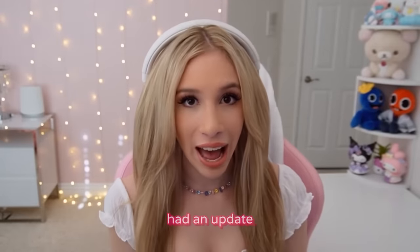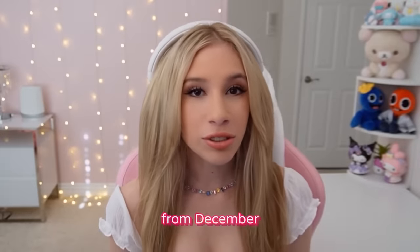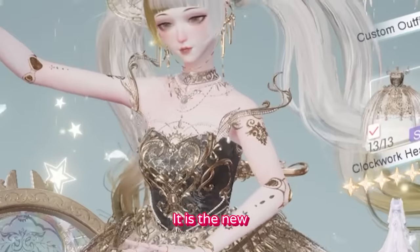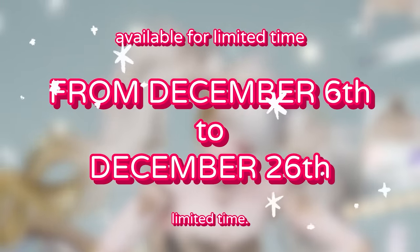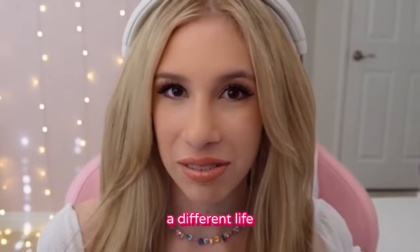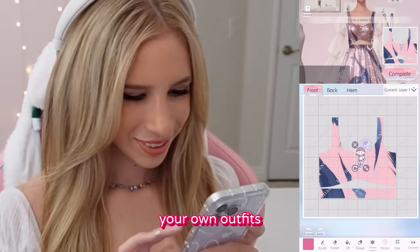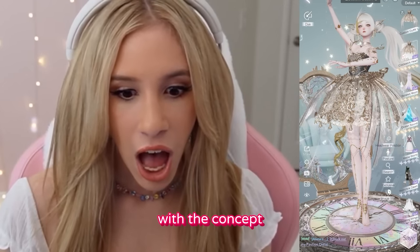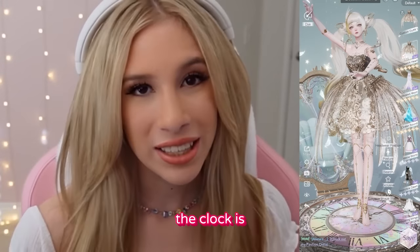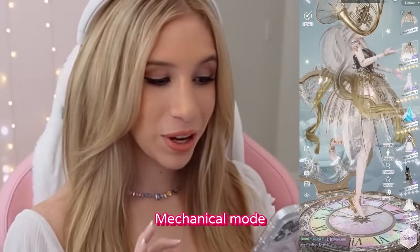One game that has definitely had an update is a limited new version of Life Makeover: Ethereal Melody, launching from December 6 to 26. It is a new six-star fashion design, and this Clockwork Heart is available for a limited time. Experience a different life in Life Makeover where you can fully customize your in-game avatar, design your own outfits, and even build your dream home. With the concept of a music box puppet, the clock is synchronized with your real-life time — you can switch between mechanical mode and flash mode.